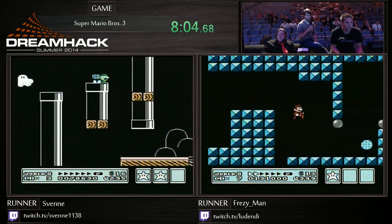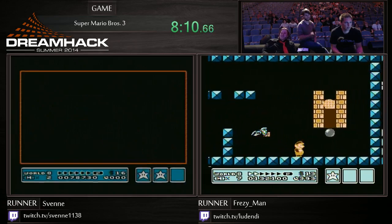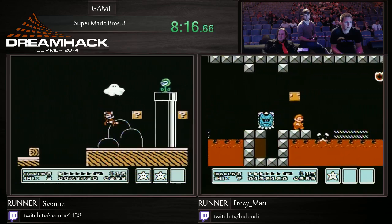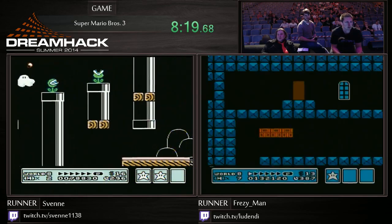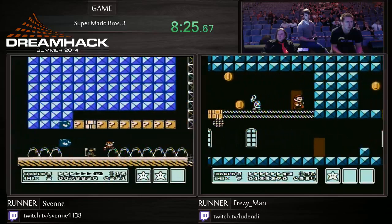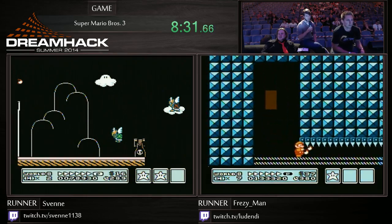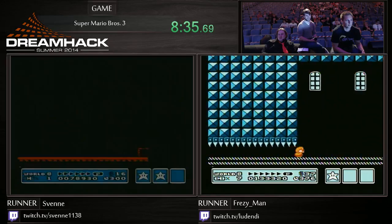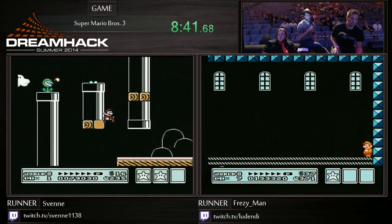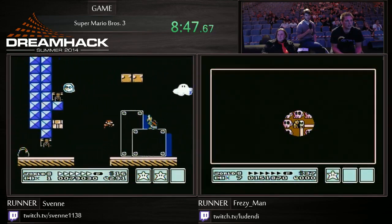So he's going to use the star he's gained and just run. There will be a wall clip coming up, but I really can't remember where it is. There — another example there of double-hitting the boss. Frezzy pulling ahead quite nicely.